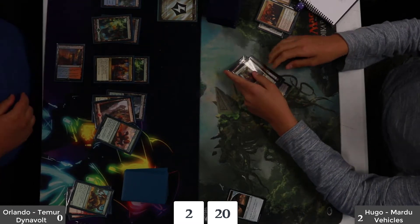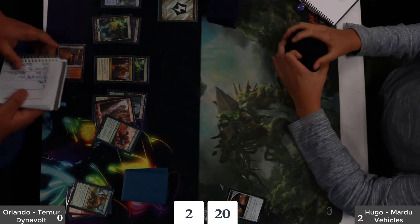Orlando's hand shows a bunch of lands and a Bristling Hydra — interesting, since he had double green. Maybe Orlando saw the writing on the wall and decided to sit back. It was a very impressive showing from Orlando — his first PPTQ top eight, his first PPTQ — and congratulations on going to the semifinals. We're going to be seeing Hugo in the final, and it's actually going to be Mardu versus Blue-Red Control. Sounds spicy — see you soon.